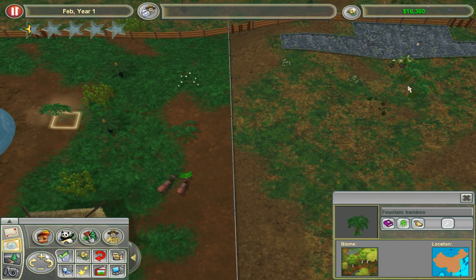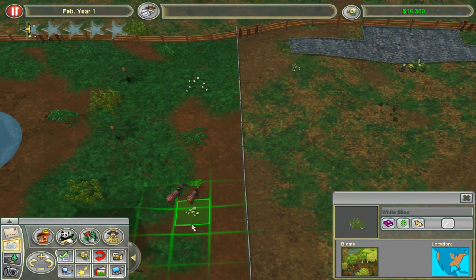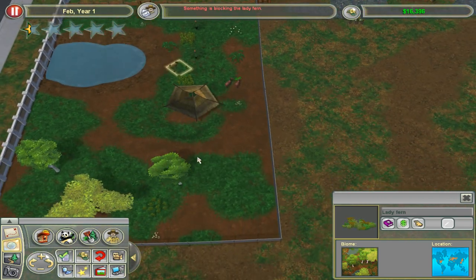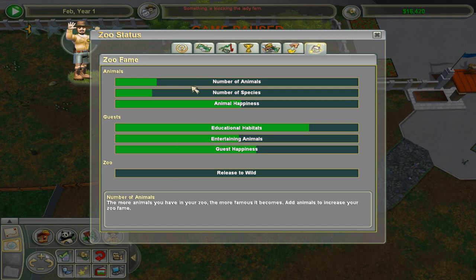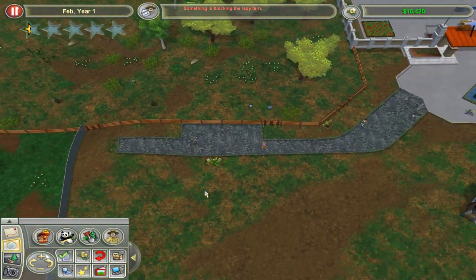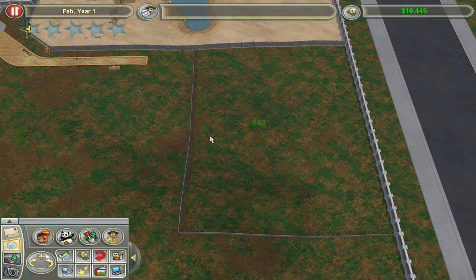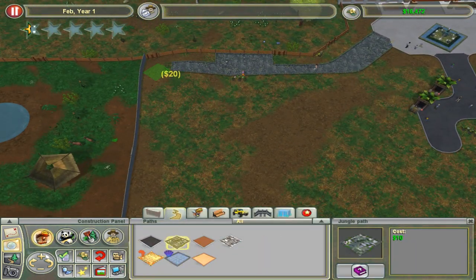Ideally for this challenge, after one star we can just roll with the endangered species altogether, but at the very beginning you need more. I don't know if this is enough. We might need an extra species and then just get one star instantly.